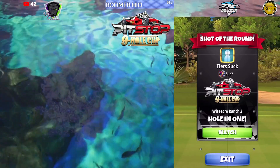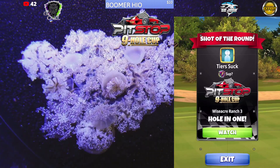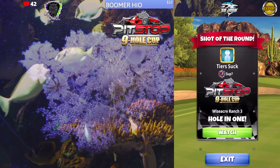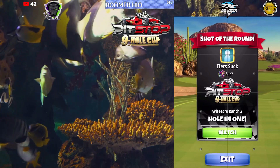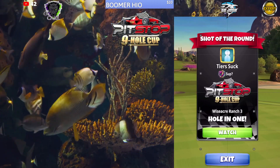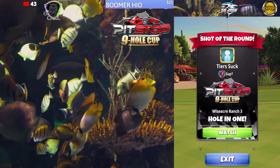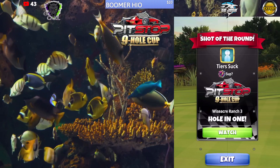Otherwise, it's going to pull you up and you're going to end up missing the rough. Make sure that you're not switching early, depending on what ball stock you have. If you have only a P1 wind four, set up with your Katana, then switch to your P1 wind four, then adjust, then shoot. If you've got P0, same thing. If all you have is P3 or P4, you're going to have to adjust before you switch to that ball.